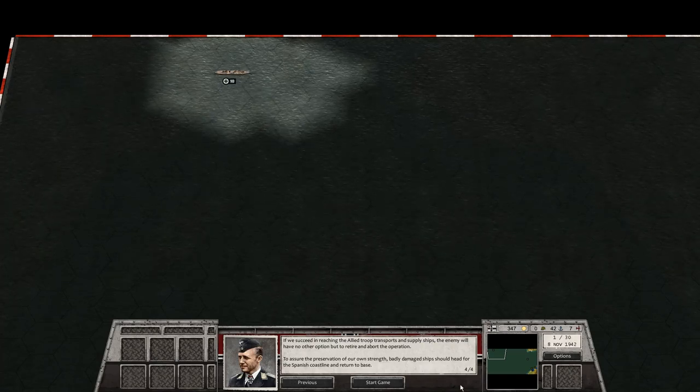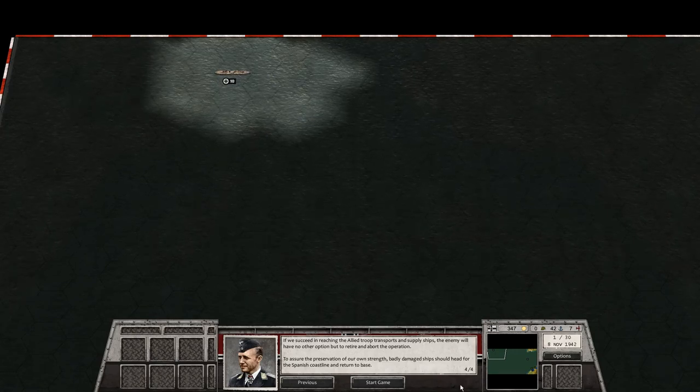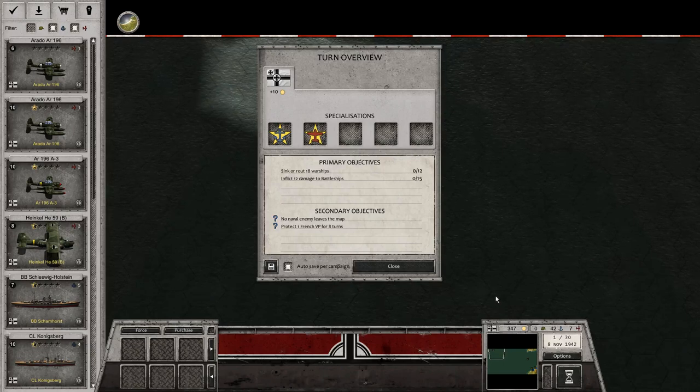To assure the preservation of our own strength, badly damaged ships should head for the Spanish coastline and return to base. So the primary objective is to sink or route 18 warships — actually 12 warships — and inflict 12 damage to battleships, which is actually 15 damage. These are the correct numbers on the right; the numbers on the left are wrong.